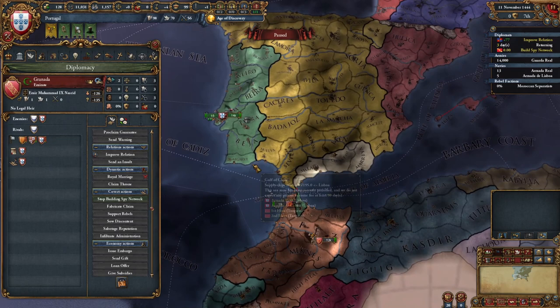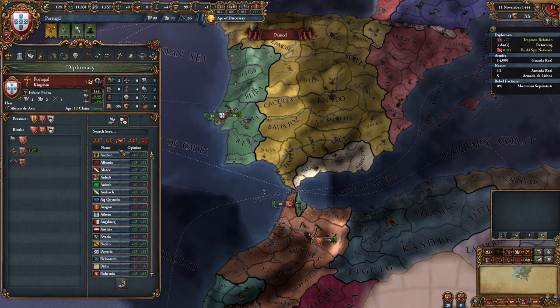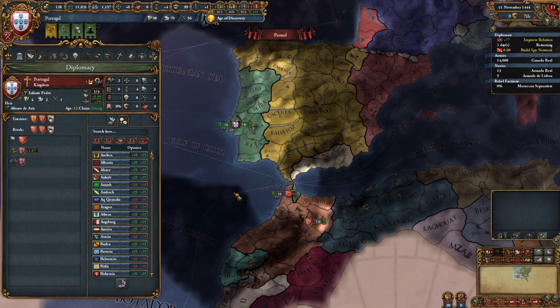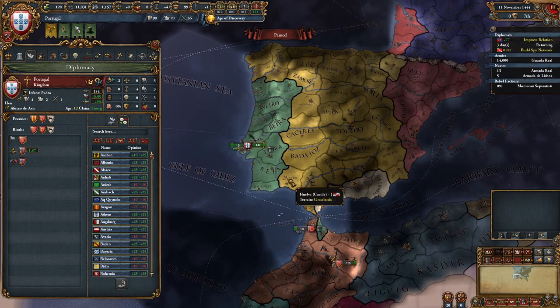If we click on this big crest in the top left, this opens up our internal country screen. We have a bunch of tabs up here. This is the Portuguese diplomacy screen — it reminds us we have a truce with Granada, we're actively strengthening relations with England, we have an alliance with England, and we're going to have an alliance with Castile. We just haven't unpaused the game yet. We're going very slow, just looking at the internal situation of our country this time.